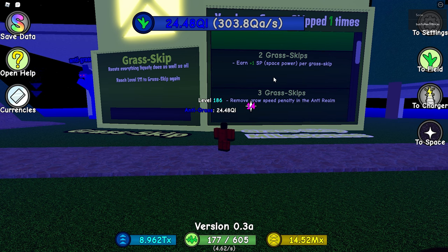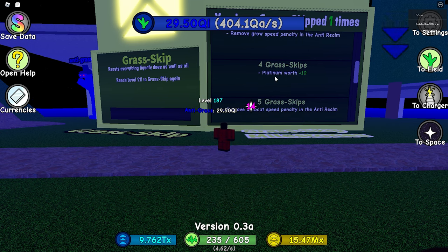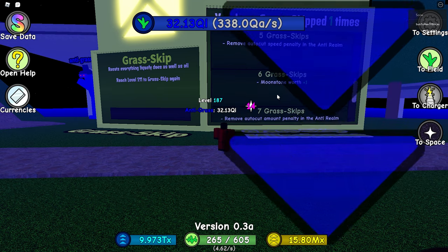Earn plus one space power per grass skip — that's also pretty good, and you can push your astral zoom with that. Remove the grow speed penalty in the anti-realm for four grass skips; the platinum is worth ten, which is pretty solid. Remove the auto cut speed penalty in the anti-realm — that's also pretty solid.